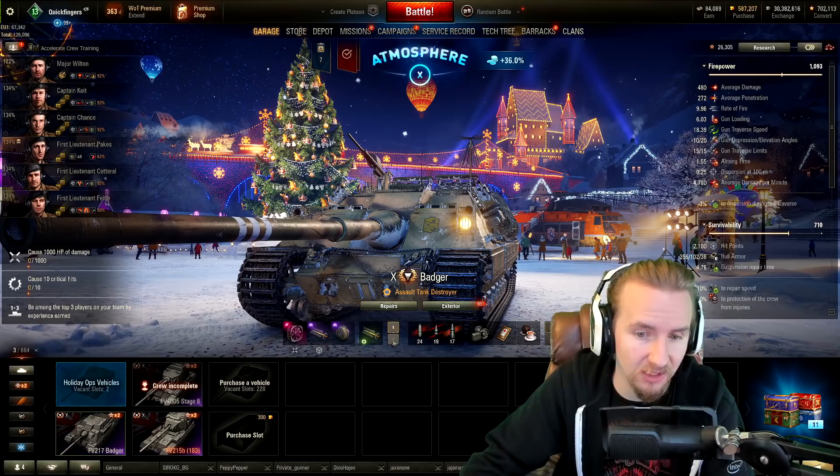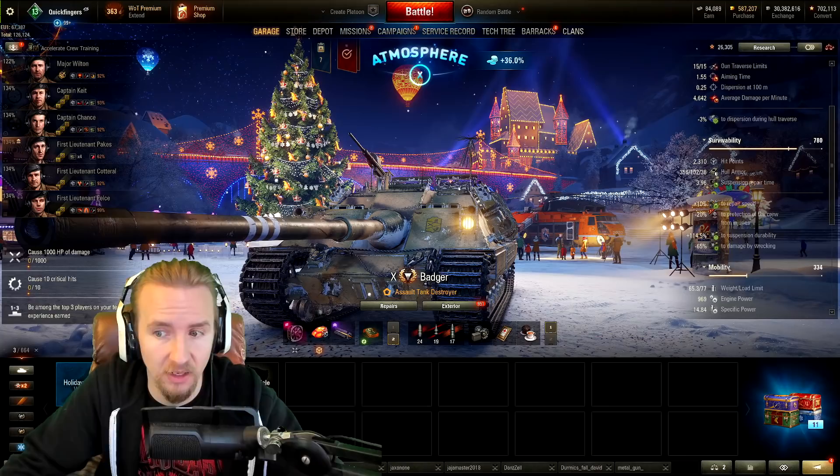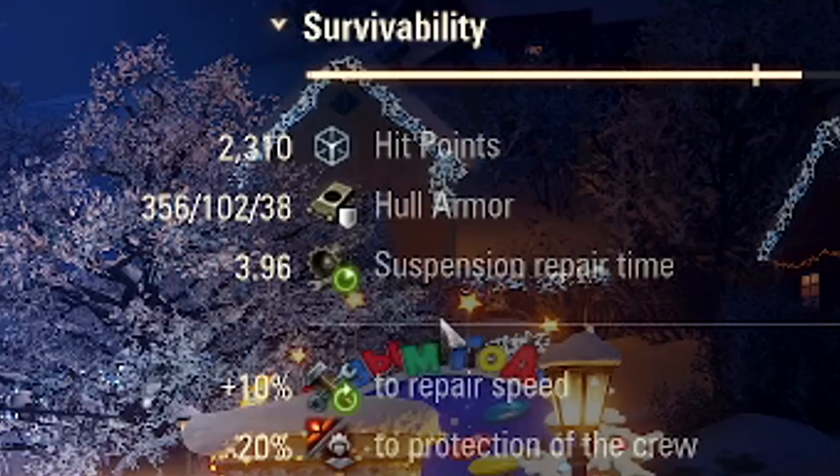If you don't want to use a turbo, you might want to consider a durability module, which fits inside the survivability slot available with your sixth field mod. This increases the Badger's hit points to a very meaty 2,310, and more importantly, pretty much makes it untrackable unless it's taking multiple hits. With a wide enough gun arc, you can get your suspension repair speed below four seconds, which is outrageous.